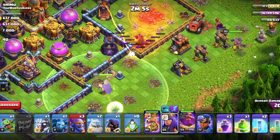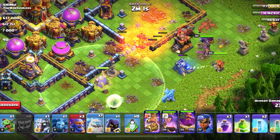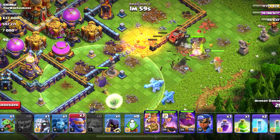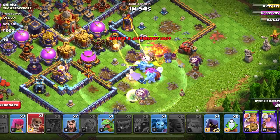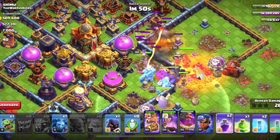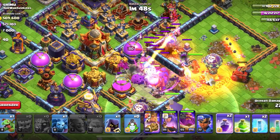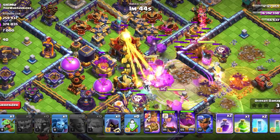Now that the Wizard Tower is down I can put a wall breaker in and I'm going to put in all my troops. Hopefully that Warden starts to follow where the troops are going. Now I'm placing all the rest of my troops and wall breakers. I'm going to try to target the town hall with the second wall breaker — and yes, it hits.